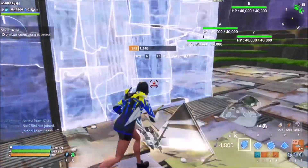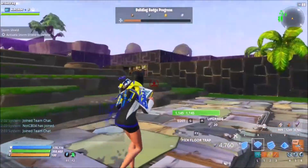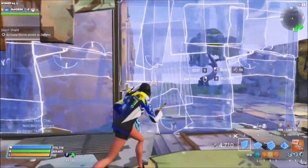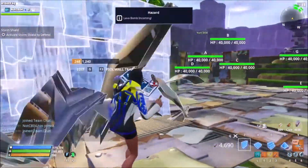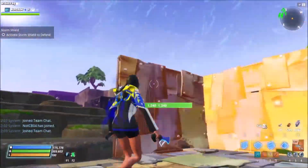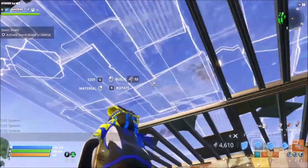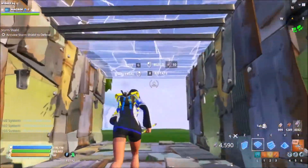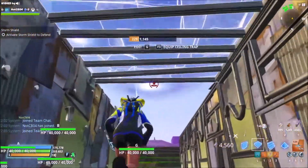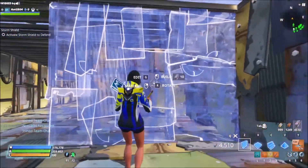We're going to continue building along here and put the outskirts in first, then a middle wall all the way down. Now we can start putting in the roof and come to the other side, all the way down like that. Put a wall there, put a wall there.